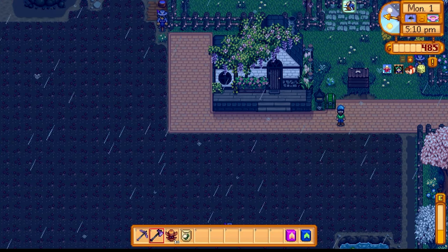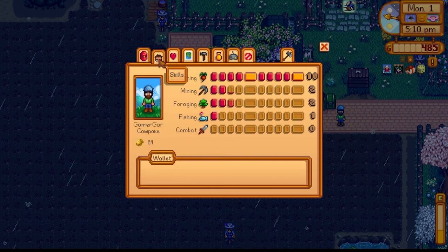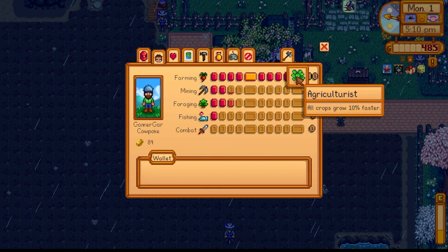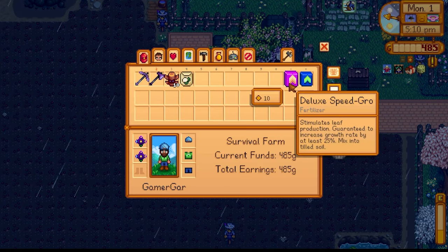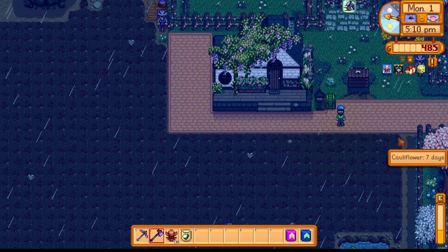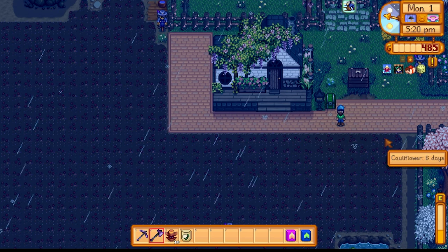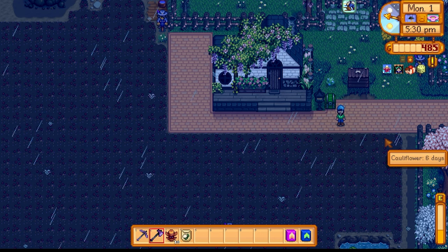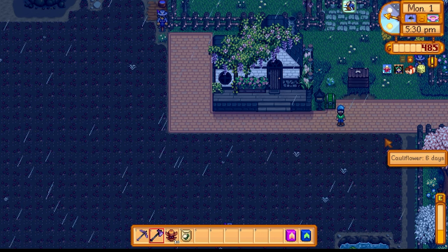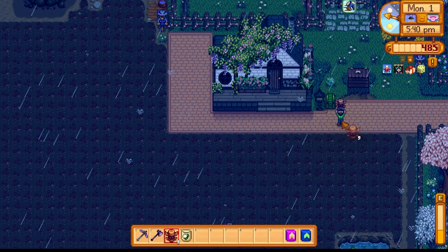Next up, we have the art of giant crops. What is the best way to get a giant crop in this game? Let's look at the cauliflower seeds — they take 12 days to grow. Use the Agriculturist perk and crops grow 10% faster. Combine it with a Deluxe Speed Grow for 25% or a Hyper Speed Grow for 33% — this combines with Agriculturist. So a cauliflower takes 7 days with Agriculturist and Deluxe Speed Grow, or 6 days with Agriculturist and Hyper Speed Grow. This means if you plant your cauliflower on the 1st, they'll be fully grown by the 7th, and you'll have the whole month to transform them into giant crops.